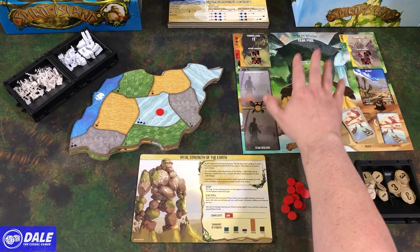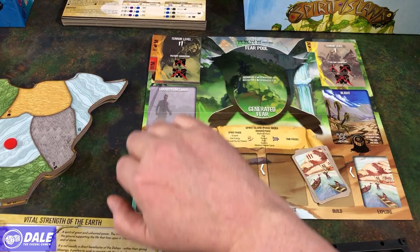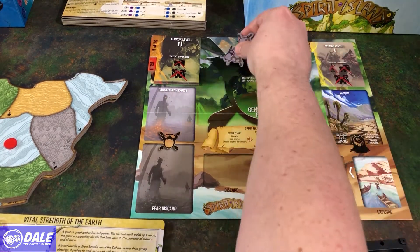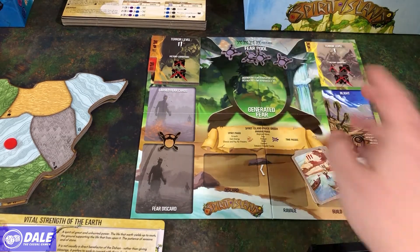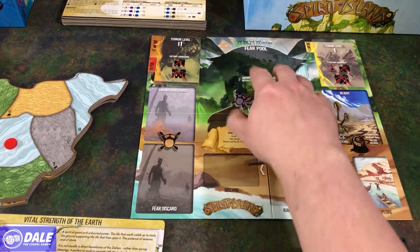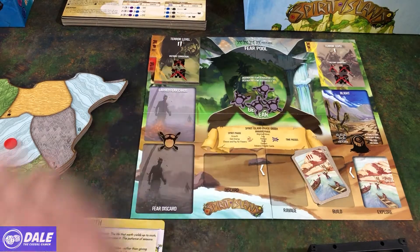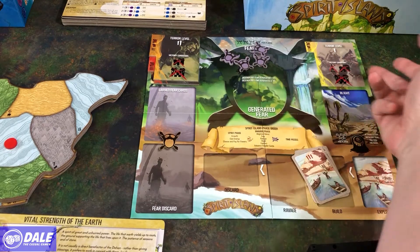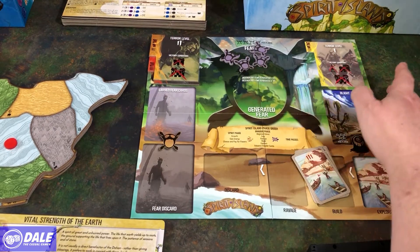So if we're set up, let's go ahead and take a look at the invader board. On our board we can keep track of our fear here, so you can see we get four fear per player, and we'll create our fear pool here. As the game progresses, as we create fear, we'll move that down, and every time we take all the fear out of our fear pool, we will flip another card in the fear stack.